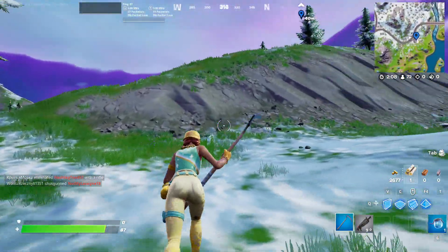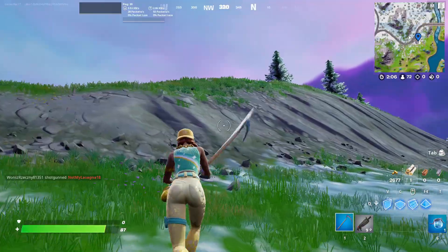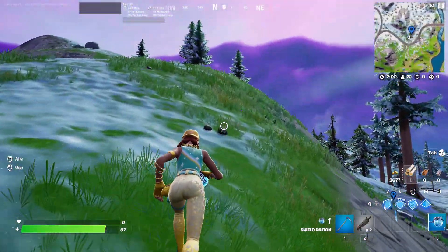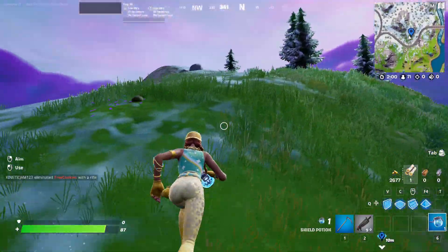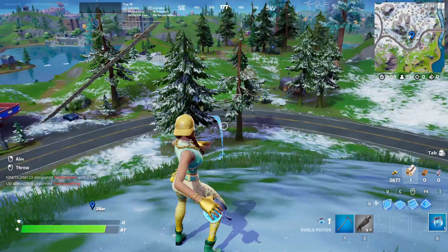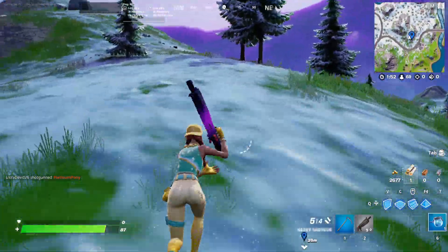After that, go to the nearest mountain — like this one here. You can go to any other place, it doesn't really matter where you go. Then what I'm going to do is start sliding. I don't think we need to slide first though.